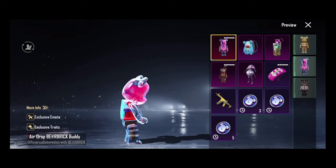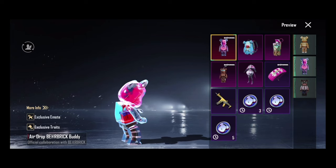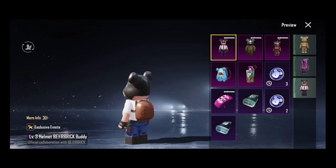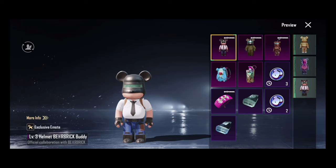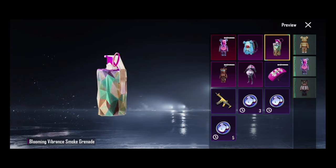This is an exclusive remote — so this is a level 3 helmet buddy. We have tracked backpacks and the rest of the items are the same. The parachute also has ornaments and smoke and nates. These three are the same.